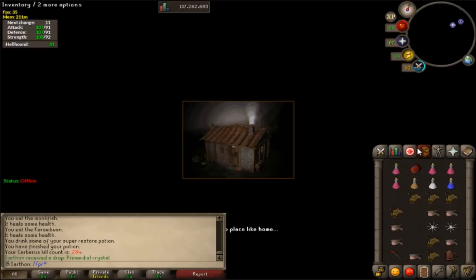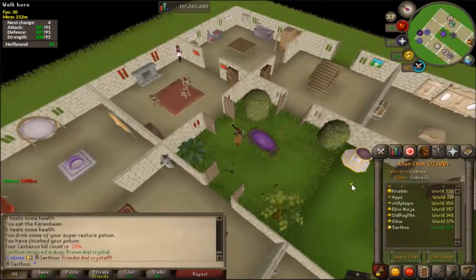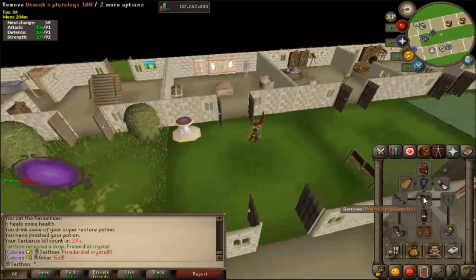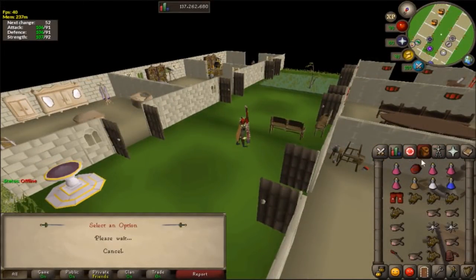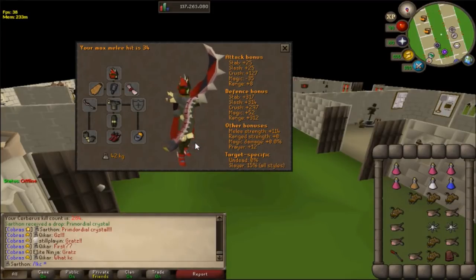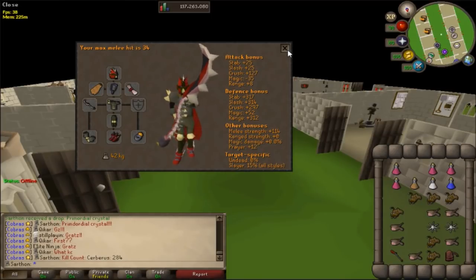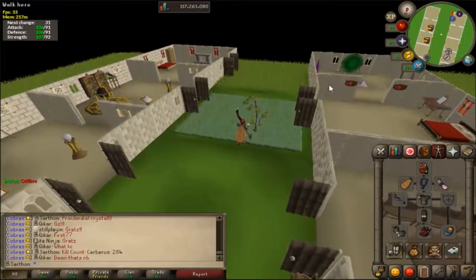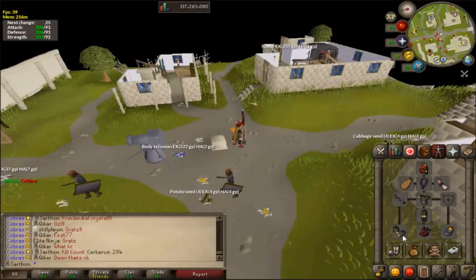I can put these on my dragon boots! I had to type that to my CC. I don't even think that many people are online, but that's so sick guys. We gotta put this on right now — check it out. It cannot be reversed. Let's do it! Yeah dude, that's so sick, look how nice that looks. So nice — very, very nice. I'm extremely happy and have been super fortunate at Cerberus.